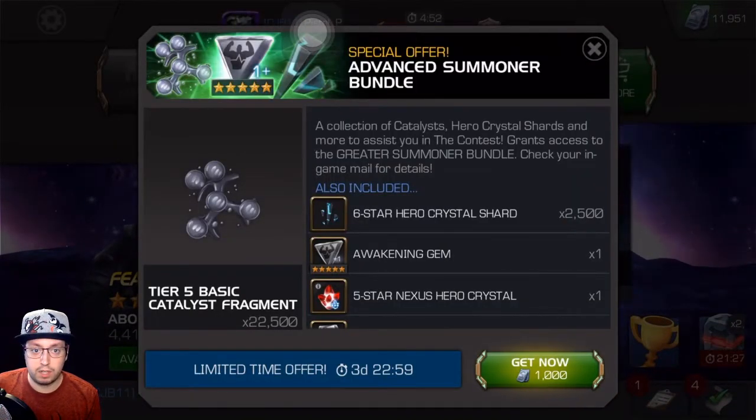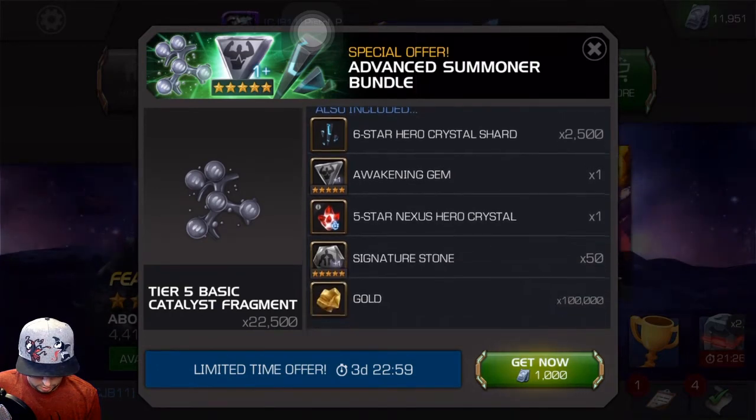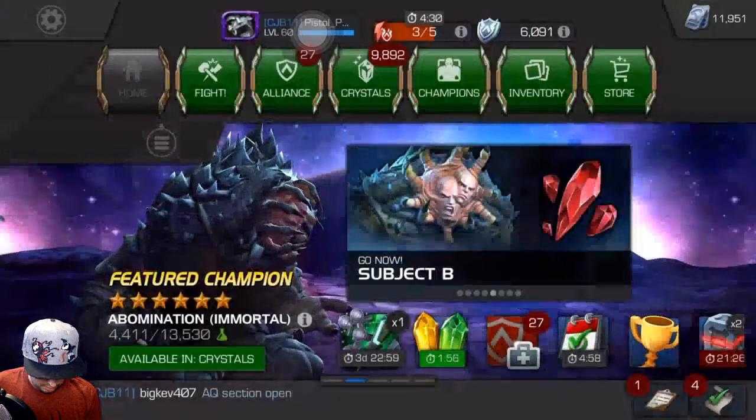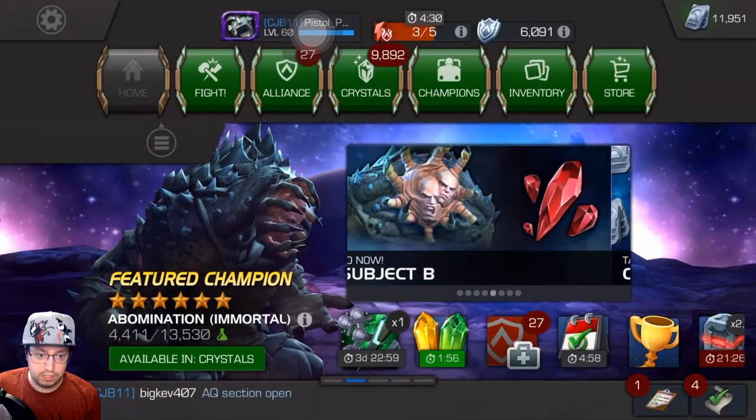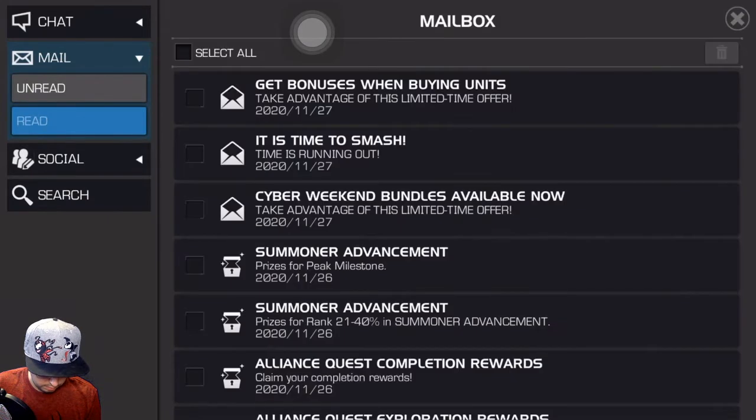This offer popped up and for a thousand units I think it's a pretty good deal. The six star shards are pretty nice, another awakening gem — that's cool — and the sig stones are really nice. I'm trying to work on some prestige, so I definitely need those. And the five star nexus hero crystal is pretty cool. I'm going to get the thousand unit one — I've already kind of figured that out.